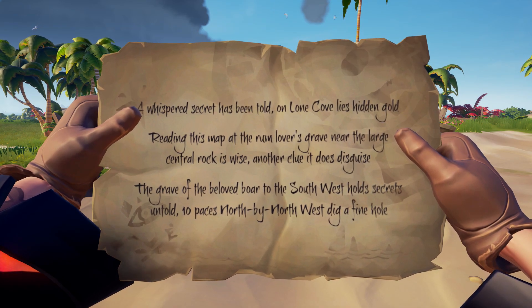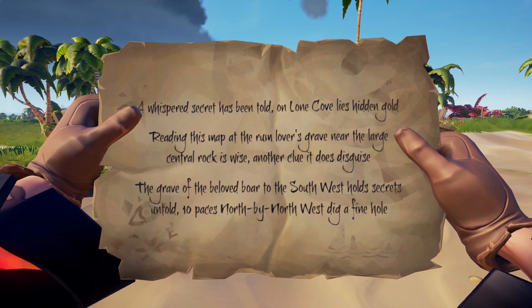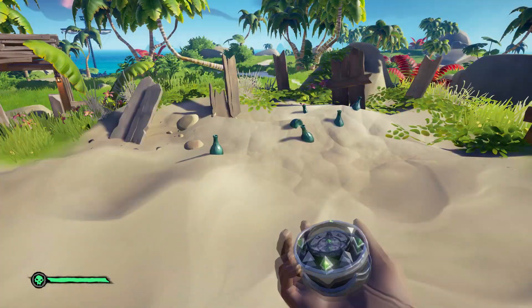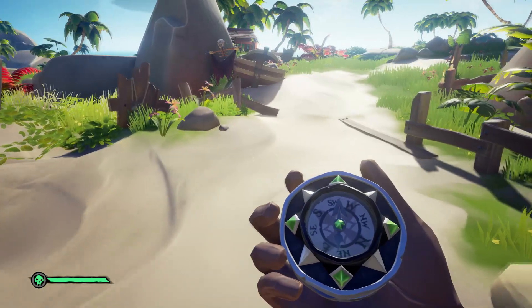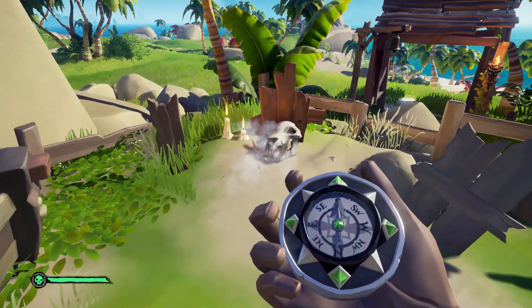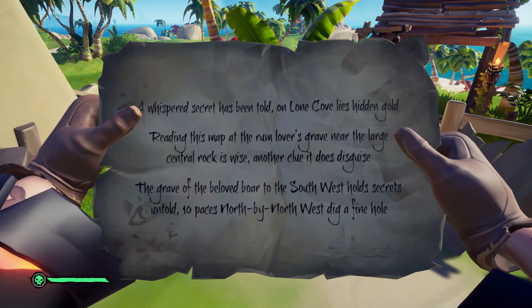Next we need to go to the Grave of the Beloved Boar. Head to the right and you'll eventually come across the grave — just head southwest. It's literally just to the right of it and there's a nice big skull with a bit of mist and smoke coming out.